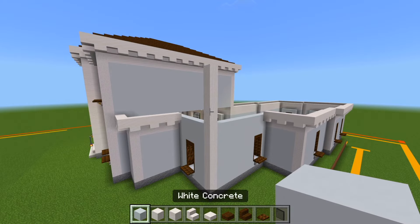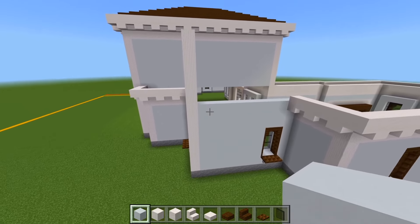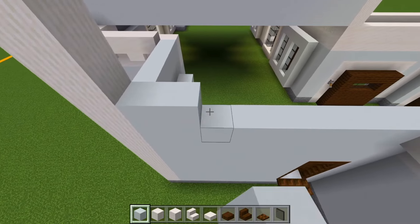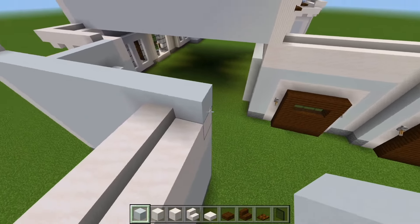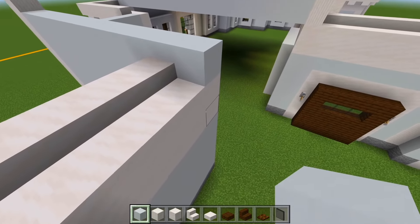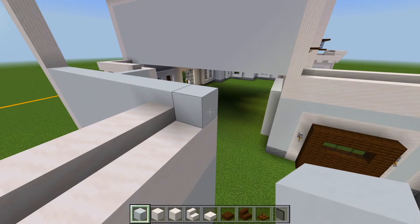Now let's switch to the white concrete and look at this wall over here first. We're going to go right on top of our previous wall and add three layers of white concrete. But we do want to be sure that this wall is one block further than the edge of this previous wall. And this final block will be a pillar quartz block, so we'll go ahead and place that.